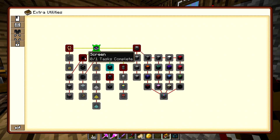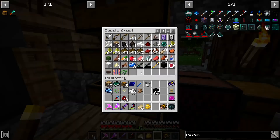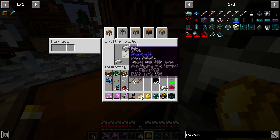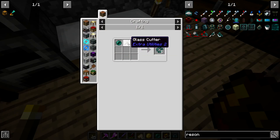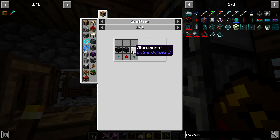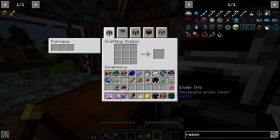We can do the screen — I won't be using it, but we need to make it to unlock the next quest. We're going to need ender shards, which requires the glass cutter. Let me grab some ender pearls. The glass cutter takes a stick and three iron. That gives us eight ender shards. We also need some stone burnt and resonating redstone crystals.